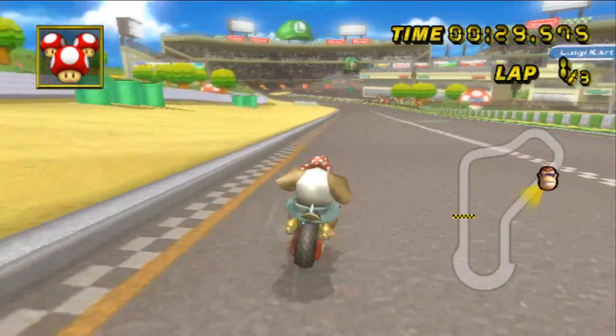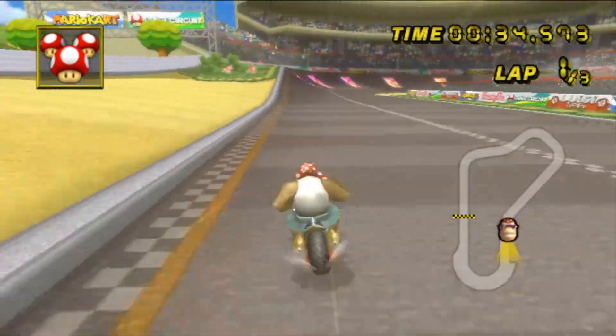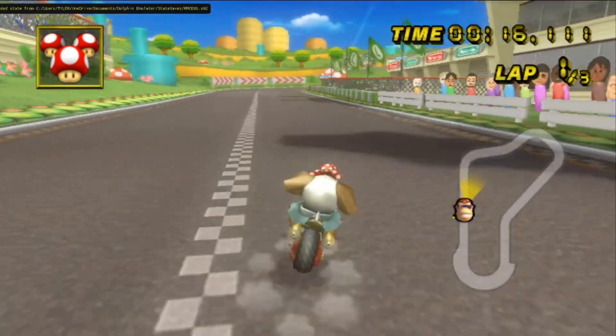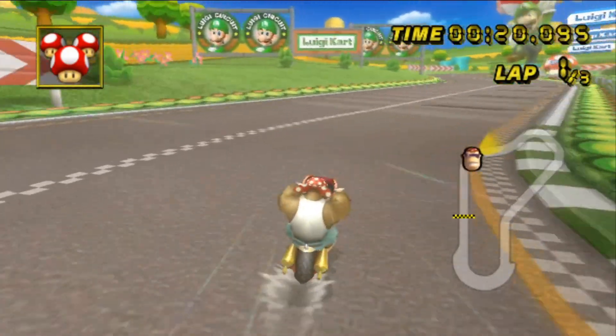The AI really struggled to learn the U-turn section of this map. I'm not sure if it's because the racetrack is raised at an angle, if it's the boost panels, or if it's just a really tough corner, but it got stuck here for quite a while. So with that said, I'm just going to let the AI keep training.